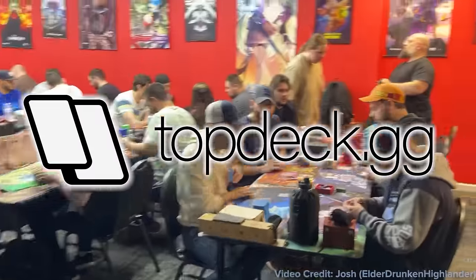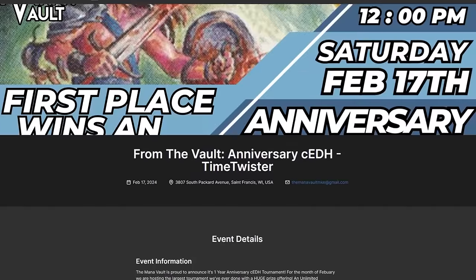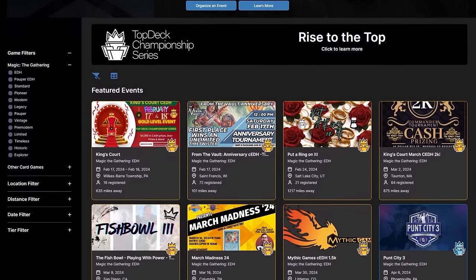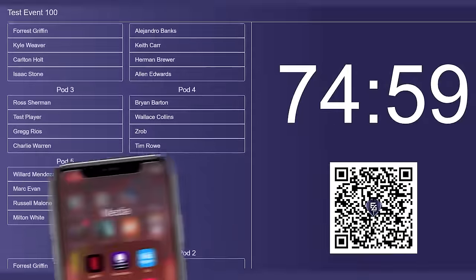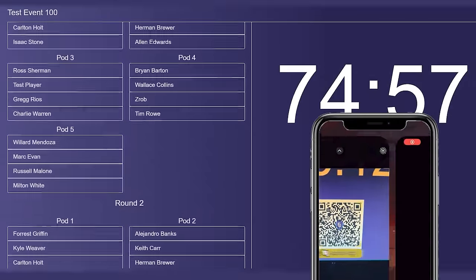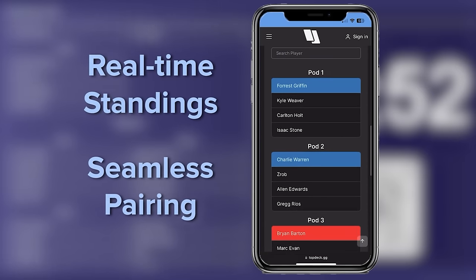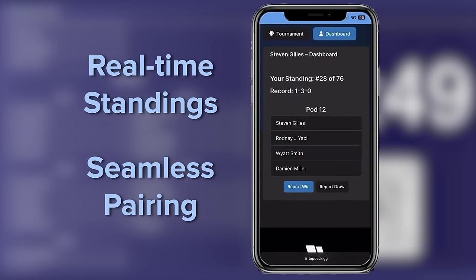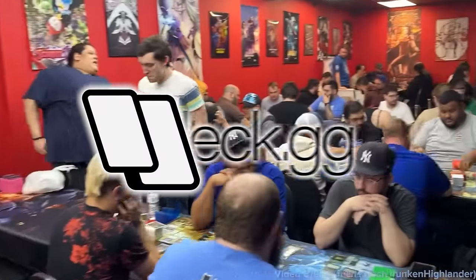Welcome to topdeck.gg, your community's home for everything competitive Magic has to offer. If you're hosting an event, playing for a huge prize, or advertising your events to thousands of players, we've got you covered. Using intuitive pairing software, playing Magic is a breeze. Players just have to sign up online, then scan the QR code in store. Give competitors the gift of perfect information as their bracket updates in real time. The self-reporting software saves you time and leaves paper match slips in the past. Leave the heavy lifting to topdeck.gg so your community can relax and focus on playing Magic.